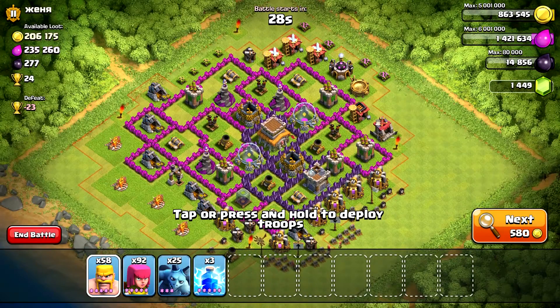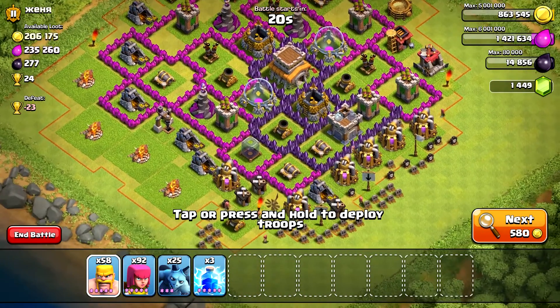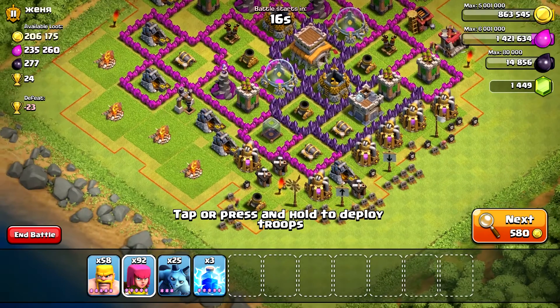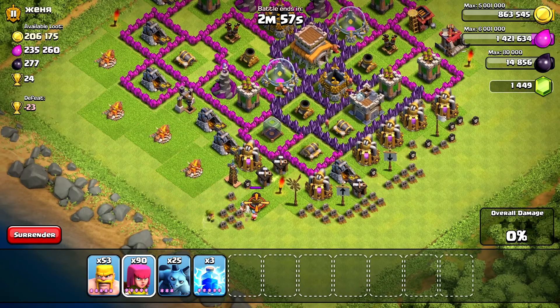After a bit of hunting, you're going to find a base that looks a little bit like this. I've put that on fast forward so you could see — it didn't actually take me long to find a base worth attacking. Here you can see most of the collectors and goldmines are on the bottom left and right sides of the base.